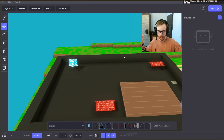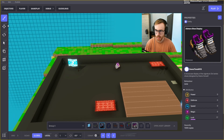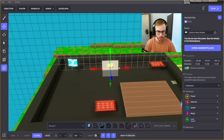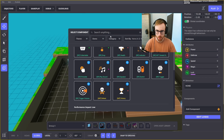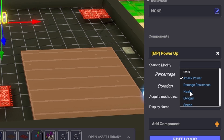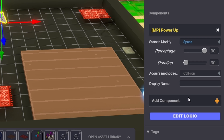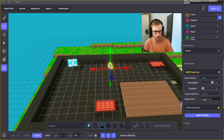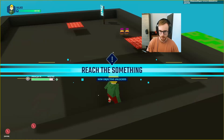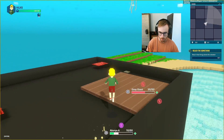The next thing for movement is a speed boost. We use these all-star shoes grabbed from the marketplace. We go to components, find power-ups, and modify the speed stat by 30 percent for 30 seconds, naming it 'Speed Boot.' When we pick up the boots in game, we move much faster!